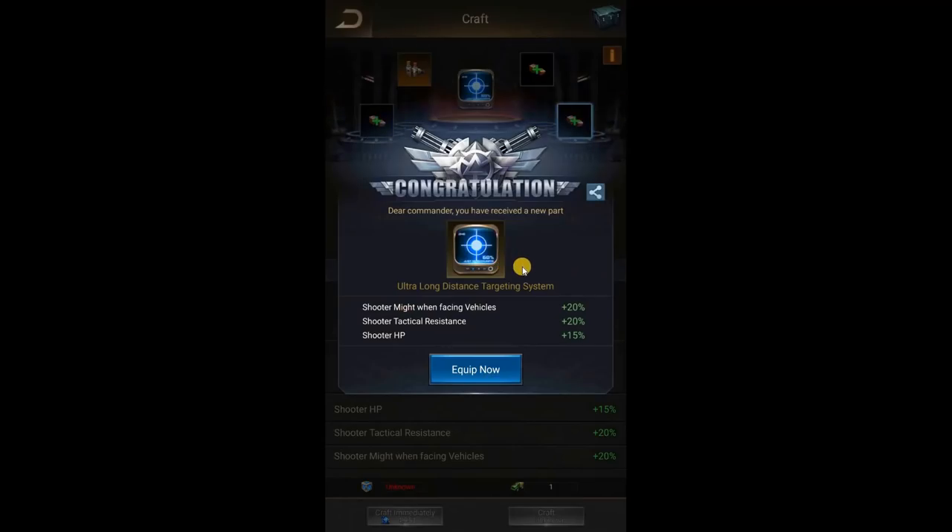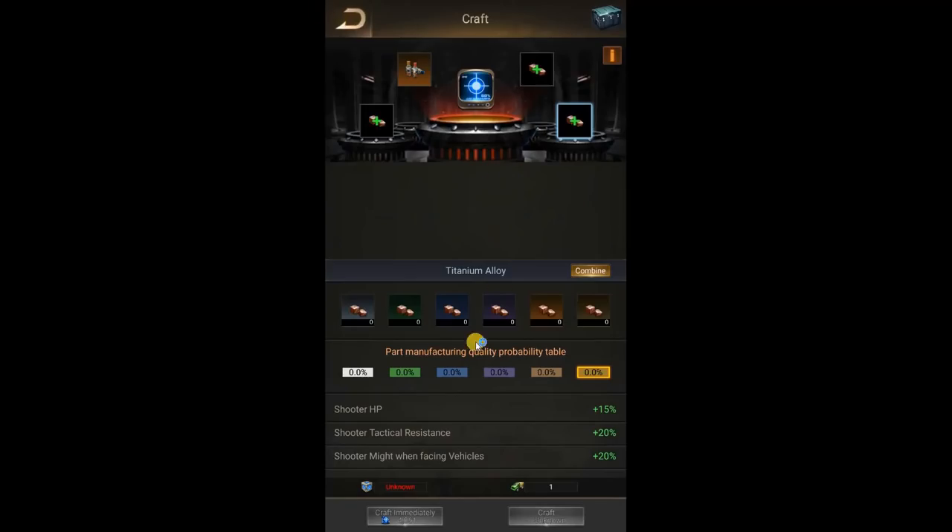Let's craft at 23% — I don't want to waste time. And I got lucky with 23%! Son of a bitch, yeah, that's awesome! So that's one. Now as you can see, I don't have those parts anymore, which is a good problem to have.